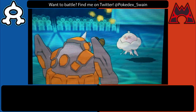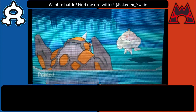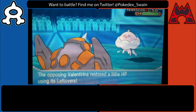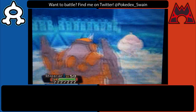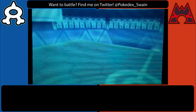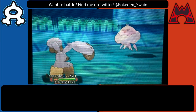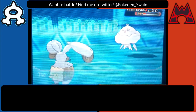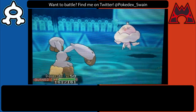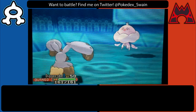I go out into Rhyperior thinking Jellicent had Scald — I knew I could live a single Scald because this Rhyperior is EV'd to live Scalds from bulky Pokemon like Jellicent. But he actually has Surf, which one hit KOs me, and I'm unable to get any extra damage on Jellicent. I really wanted to bring it down to at least half or 60% with an Earthquake, but I'm just unable to do that. I go out into Diggersby figuring an Earthquake would KO it, but I fail to KO with Earthquake too, so I'm just coming up short on damage rolls.